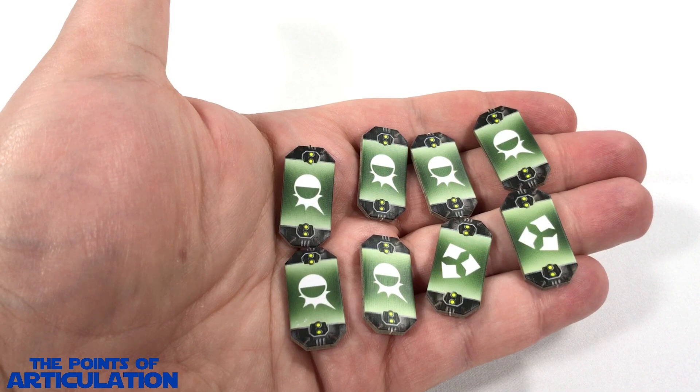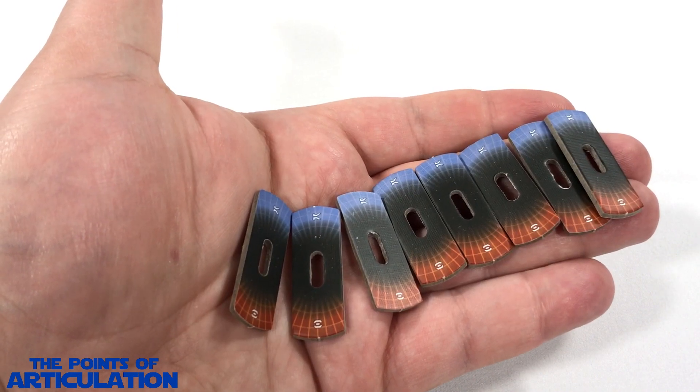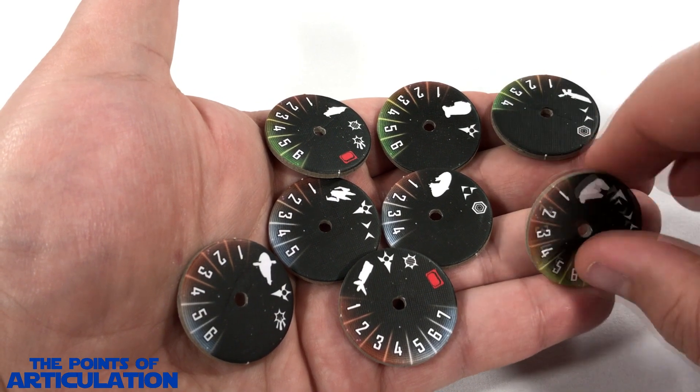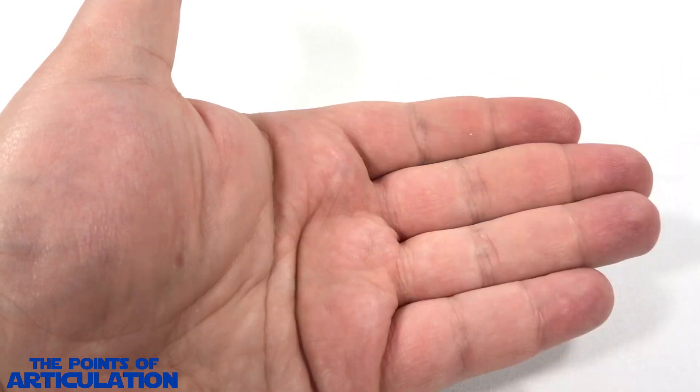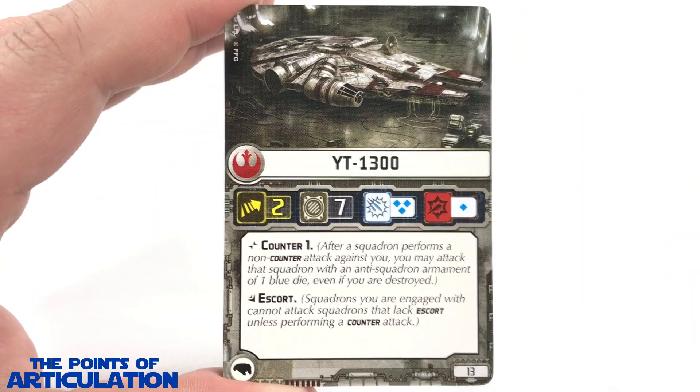First up: eight defense tokens, eight squadron ID tokens, eight activation sliders, and finally eight squadron discs which are double-sided. That does it for all the tokens. Now let's take a quick look at the cards.